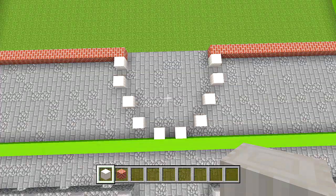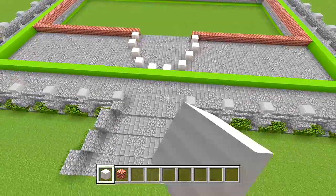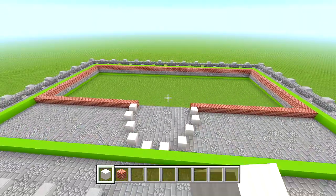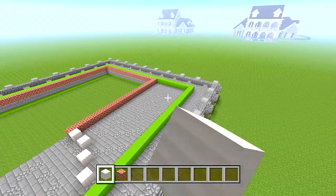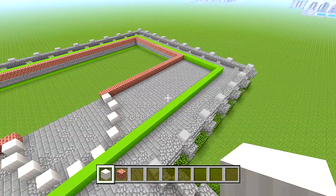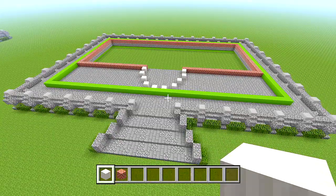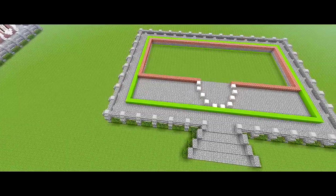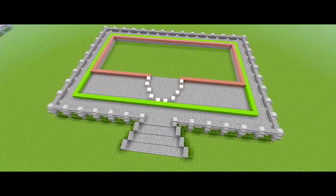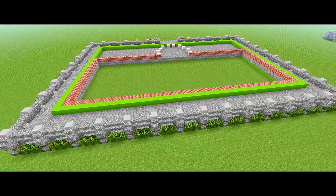That's all looking good. That is all I'm going to be doing for part one — the foundation took up a lot of time. All we really did was the foundation for the building to sit on, and then the foundation outline for the building itself. So that's going to be it for part one of this tutorial on how to build this town hall. If this did help you, please leave a like, subscribe for more, and I'll see you guys in part two.